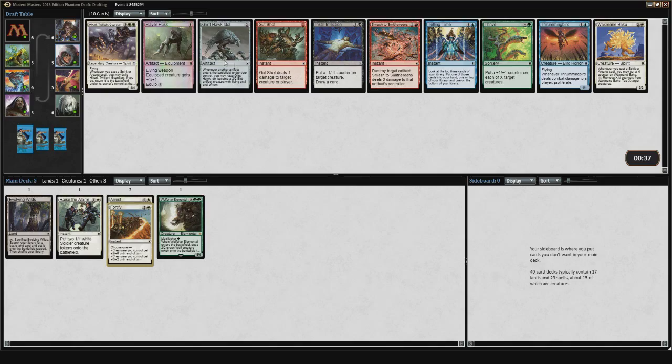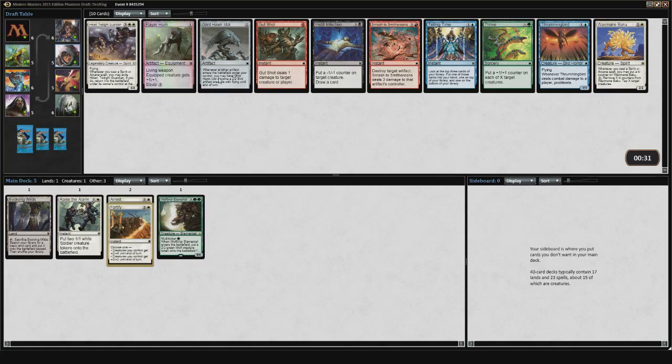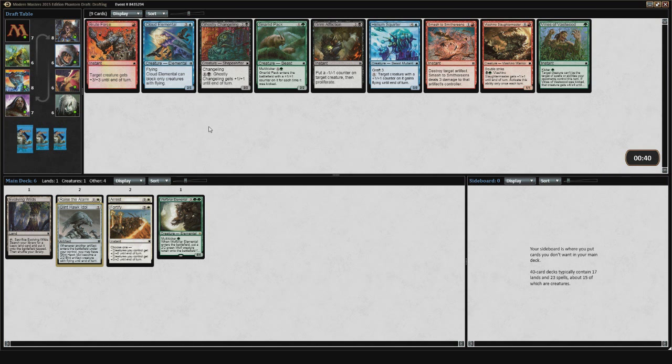This pack has a really good card for Affinity in Glint Hawk Idol, and that going 6th pick is kind of a huge signal that it's open. I could play Arrest in that deck. There are some versions that want Raise the Alarm and some that would want Raise the Alarm plus Fortify — not many. I think Glint Hawk Idol is going to be the pick. It's more of a speculative pick that Affinity is going to be open, and I'm really not losing out on too much — maybe a Hikari that would be okay in the deck but not really that good, or a Flayer Husk, which is very replaceable.